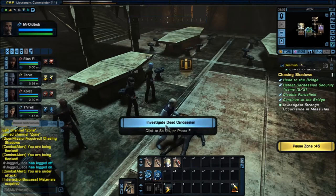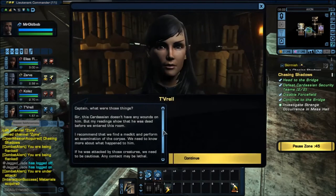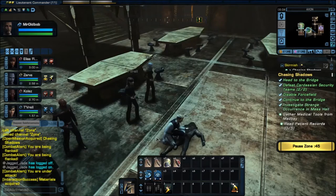Let's go investigate the dead Cardassian, which I just killed. Captain, those were — what were those things? Sir, this Cardassian doesn't have any wounds on him, but my readings show he was dead before we entered the room. I recommend we find a medic kit and perform an examination of the corpse. We need to know more about what happened to him. If he was attacked by those creatures, we need to be cautious — any contact may be lethal.